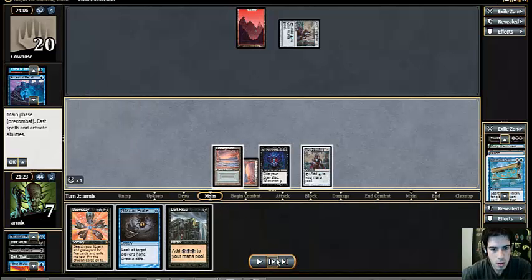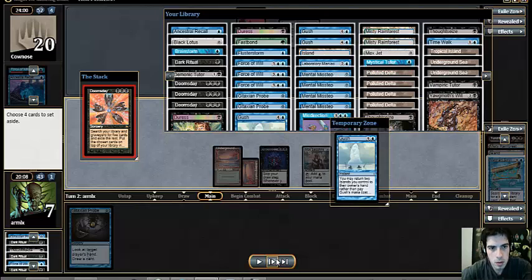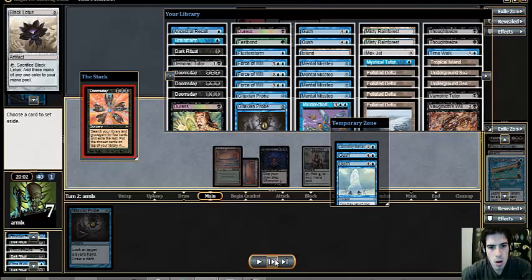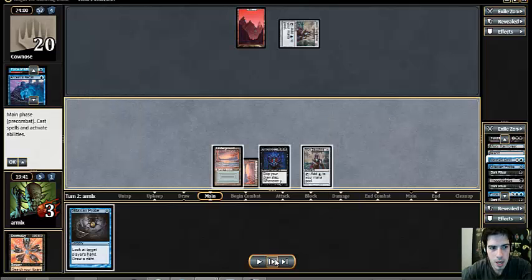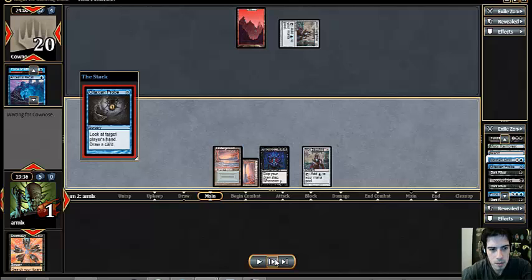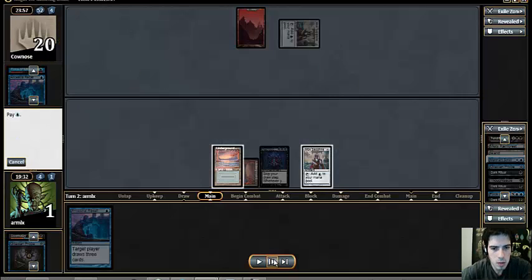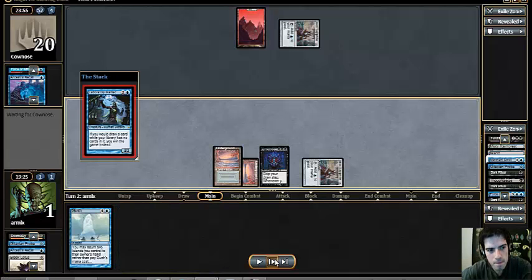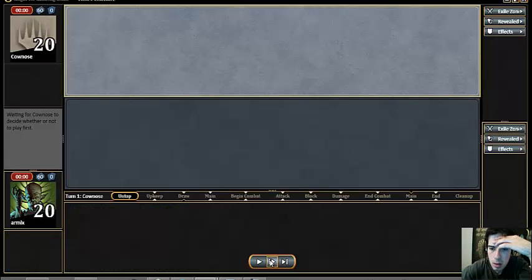My hand has a Doomsday kill pretty easily set up, and I don't really need to mess around with Lab Maniac here, especially when I have Force of Will backup for his Fire Ice. Opponent plays Recall; we Force it. He plays a land. The way is clear. Now let's go through an easy Doomsday pile: ritual, Doomsday, all the mana in the world, Gush, Call, Lotus. Probe, down to one life, Recall, Maniac, Gush — easy game.